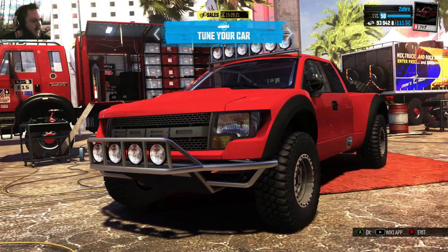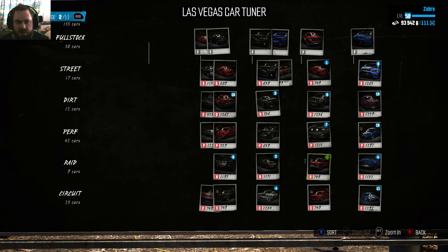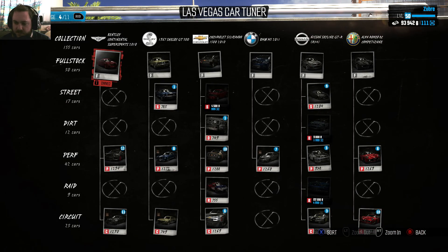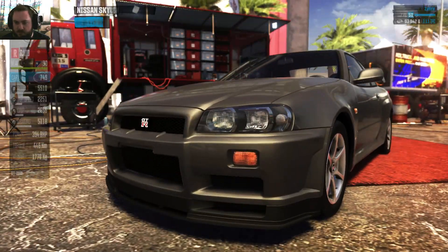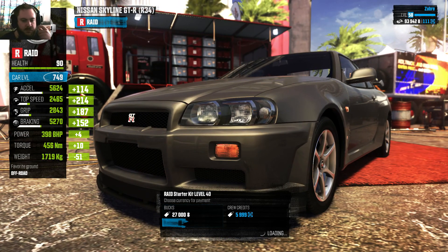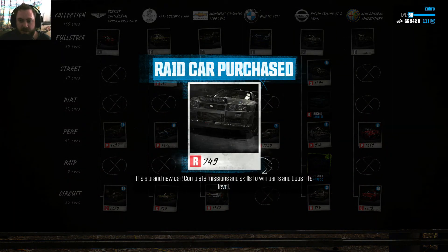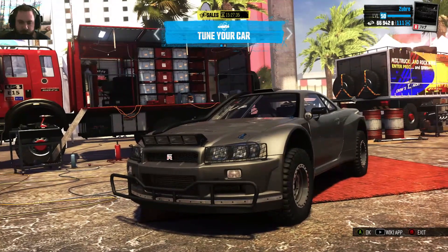Let's take a look at the Nissan Skyline — I've actually been wanting to see what that's gonna look like because I can't imagine it as a raid car, but some people wanted it I guess. There it is. I actually feel bad for all the people who had spent crew credits on getting perks before — that's gotta suck for those guys.